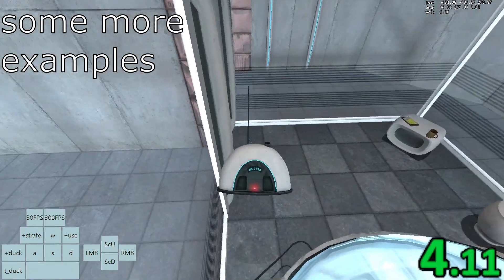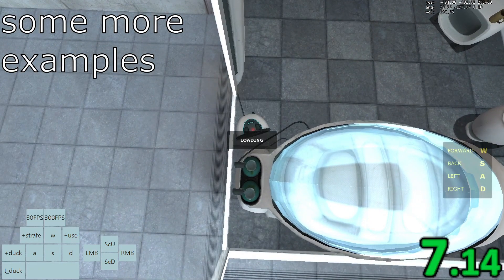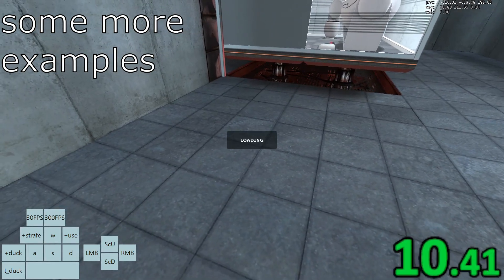If you need more help with the route, then you should ask in the help channel in the Poodle speedrunning discord. Also, if this is your first Poodle tutorial, then make sure to check out the full speedrunning guide document linked in the description.